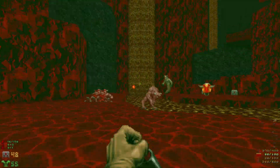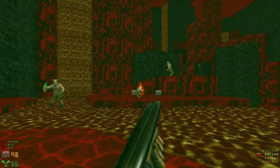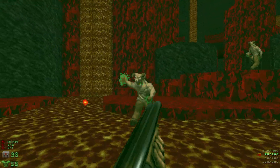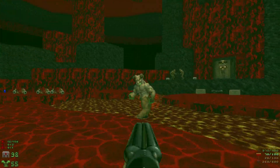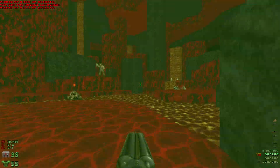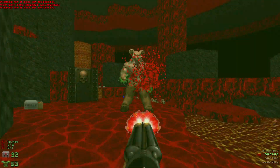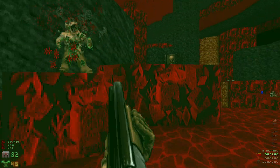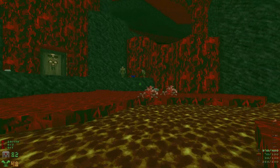Let's take out these pinkies, take out the lost soul, and grab these med kits. Then let's take out the two hell knights and these annoying imps.